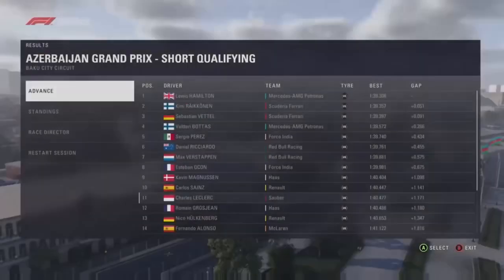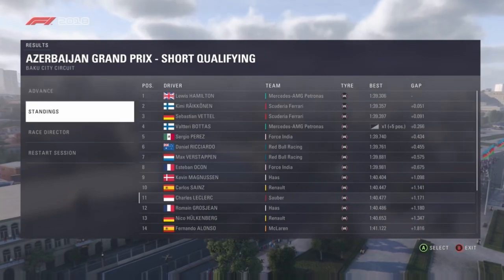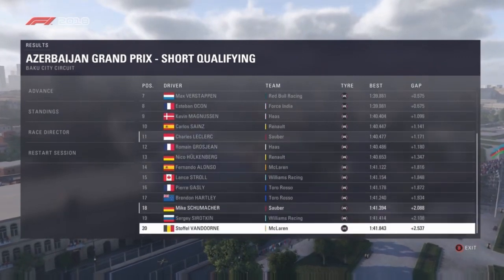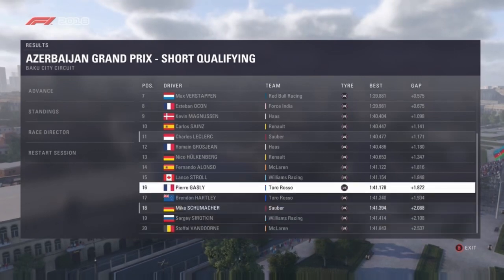We decide to end the session. Hamilton is on pole, Räikkönen second, Sebastian Vettel third. Bottas getting a five-place grid penalty for some reason. And Charles Leclerc, our teammate, up in 11th. So we're down in 18th, only ahead of Sergei Sirotkin and Stoffel Vandoorne. It can only get better in the race — let's find out what happens.